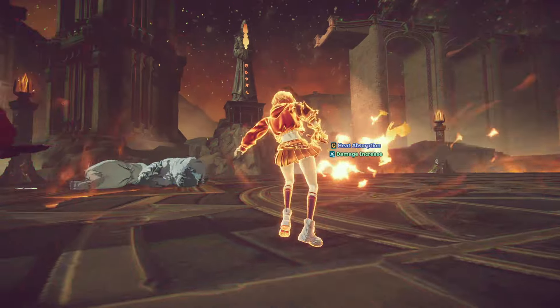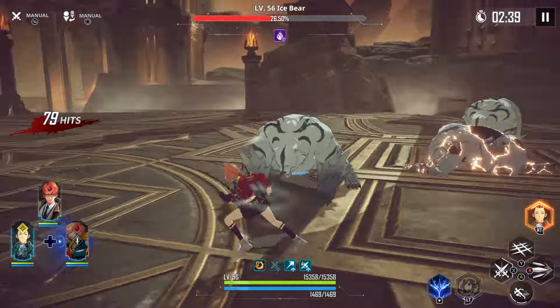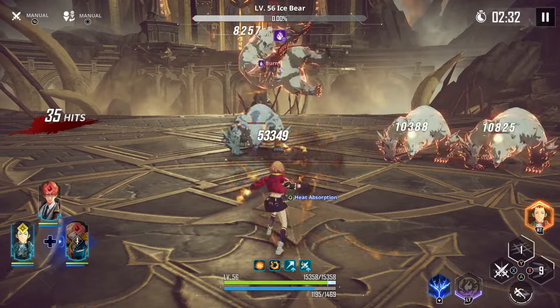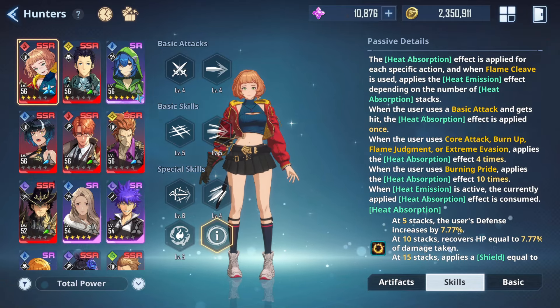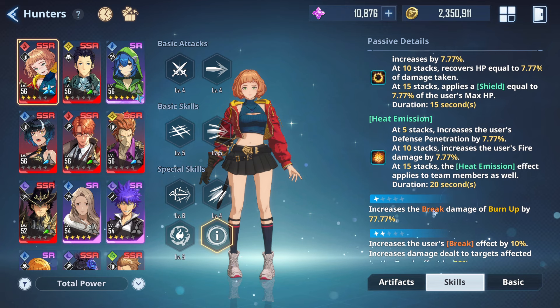The gameplay loop is to rack up Emma's Heat Absorption stacks by using her Burn Up skill, QTE, ultimate skill, and perfect dodging to reach 15 stacks. After reaching 15 stacks, use her Flame Cleave basic skill to convert Heat Absorption into Heat Emission to deal as much damage as possible.